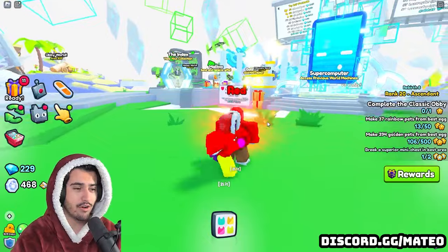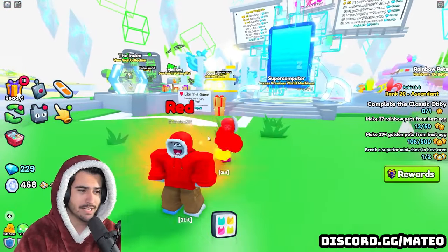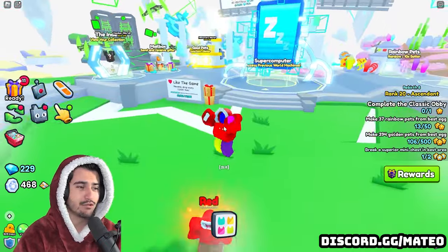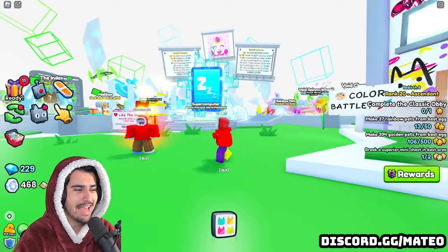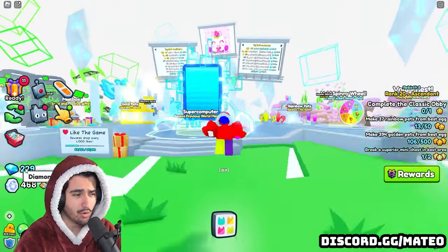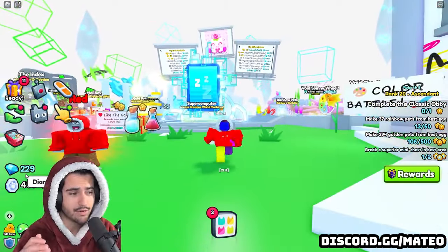Here we are on the OG account. I have my main account partnered right here because I was just trading with them. I essentially cleared out all of my items, potions, enchants, as well as my diamonds. I don't know where these 229 diamonds came from but I don't think they're going to skew the odds very much.